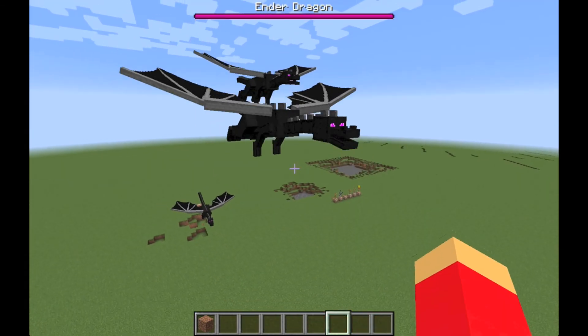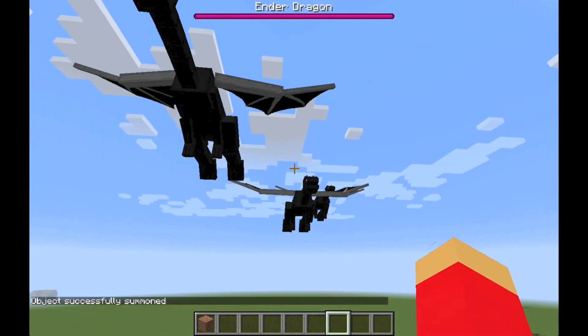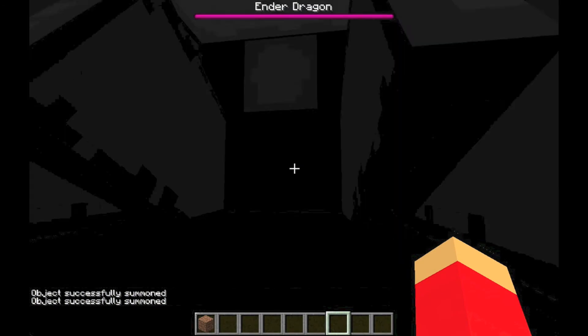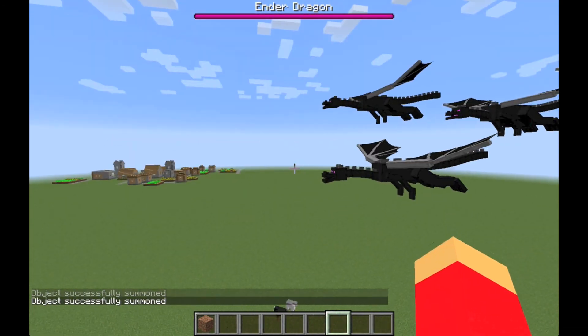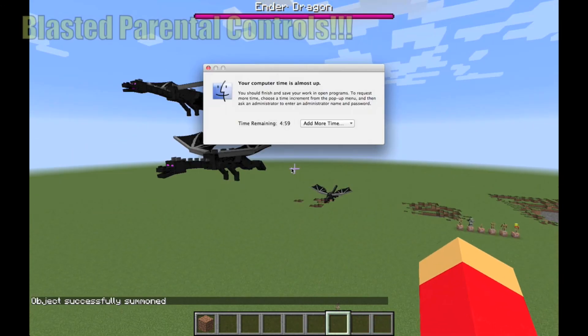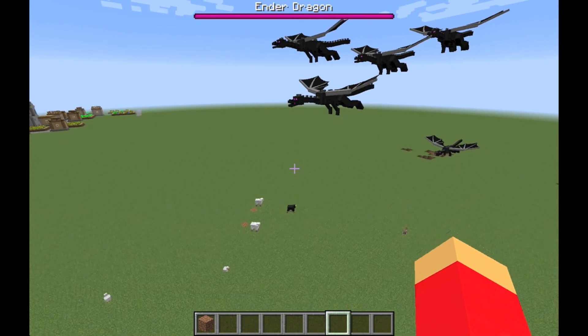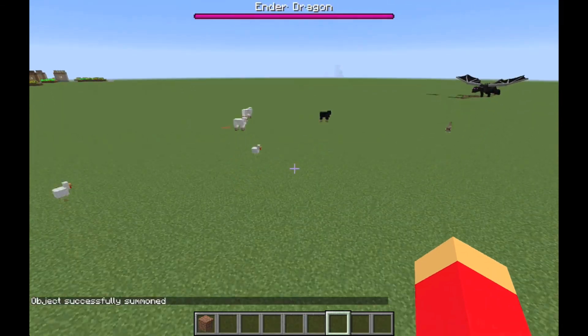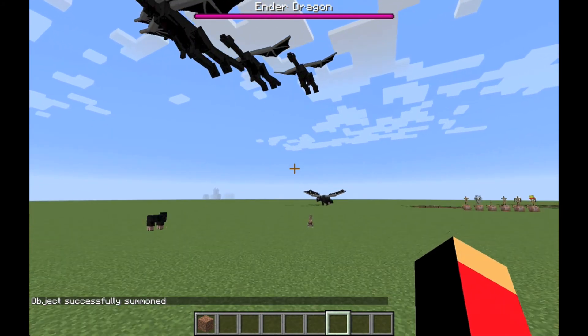How does one get an awesome thing like this? We use this command a bunch of times right here. This is related to what I mentioned earlier — armor stand art. You could do freeze-frame Minecraft scenes, like armor stands running at them with swords as the ender dragon onslaught begins.